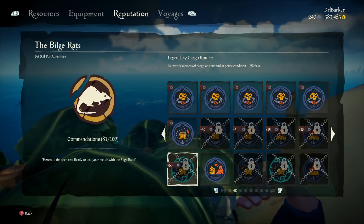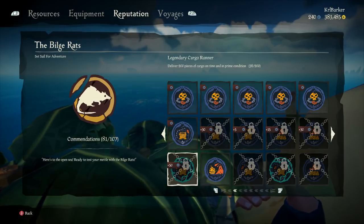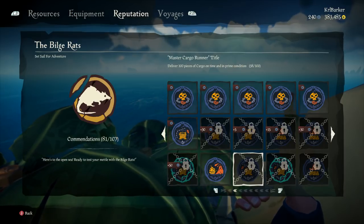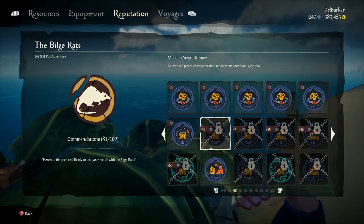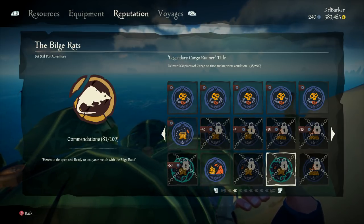The Legendary Cargo Runner commendation requires delivering 200 pieces of cargo on time in prime condition — a little bit further to go there. Obviously you're going to get the title when you complete that one, and there's also another title for the legendary tier.